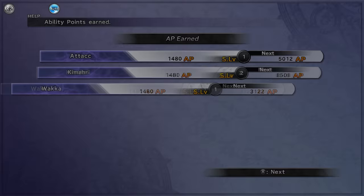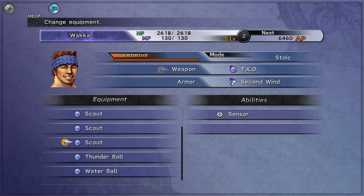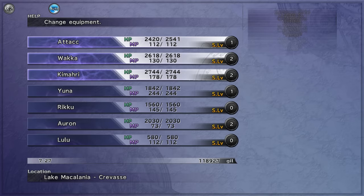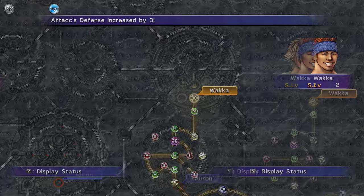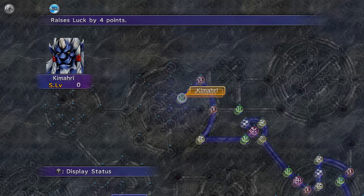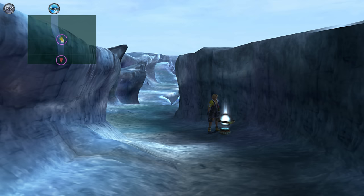The good thing about the Wendigo battle, unlike Seymour and Anima, was that I could choose which team I wanted. So I went with Tidus, Wakka, and Kimari. I had picked up an SOS Regen from the Iron Giant, so I equipped that for Wakka just in case. With Wendigo, he pretty much just hits like a truck, so anything you have in terms of more HP or more defense is probably the best way to go. He does have a lot of status vulnerabilities, which is one of the reasons he's always such a pushover boss. I went with Dark Touch for Tidus, Poison Touch for Wakka, and Poison Touch for Kimari, then just triggered the battle off to see what would happen.